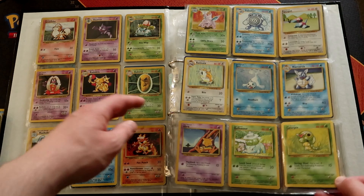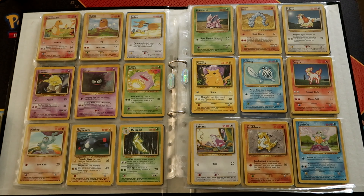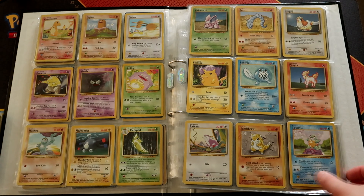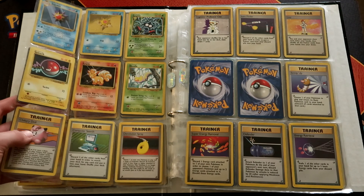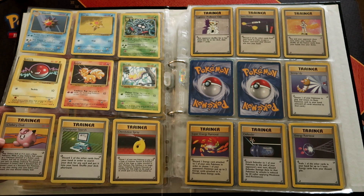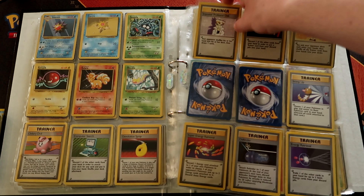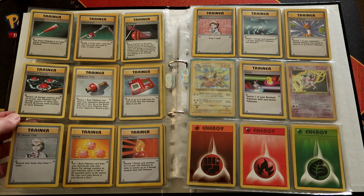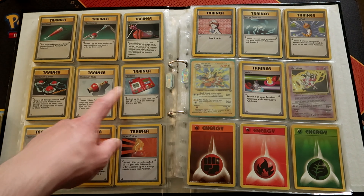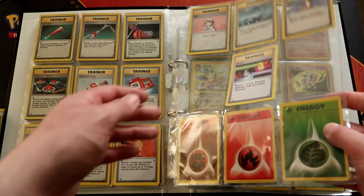Then you get the uncommons from this set — you'd probably recognize a lot of these from the Evolutions set that came out a few years ago. Clefairy Doll, Computer Search, Devolution Spray, Imposter Professor Oak, Lass, Full Heal, Pokedex, Poke Flute — very cool, we all had one of those — Revive, and Energy from each type. Then we're on to Jungle.